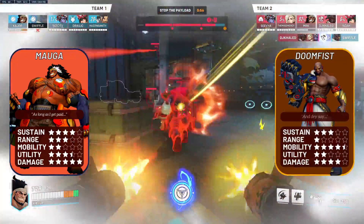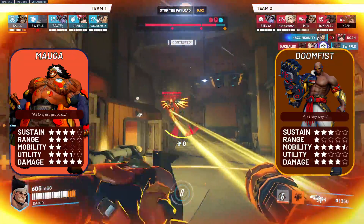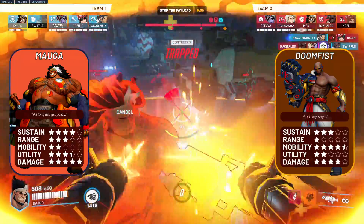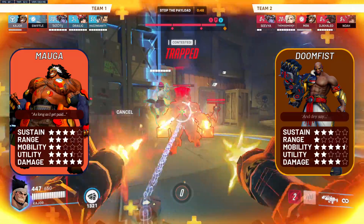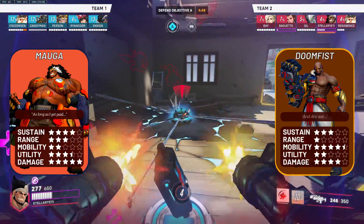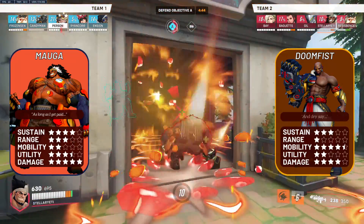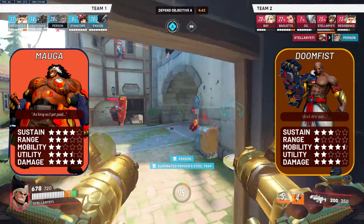Doomfist: you can hard farm Doomfist in the pre-fight. He's got the lowest tank HP in the game, no armour, no poke damage, and a decent hitbox. You can melt this guy before he even uses a single ability. But when he does go in, focus on absorbing not his pressure but the pressure from the rest of his team, and then mow down the Doomfist afterwards when his dive cycle is over.